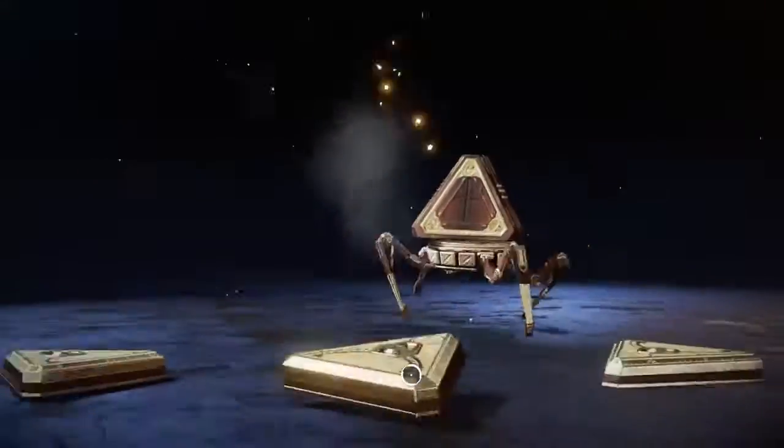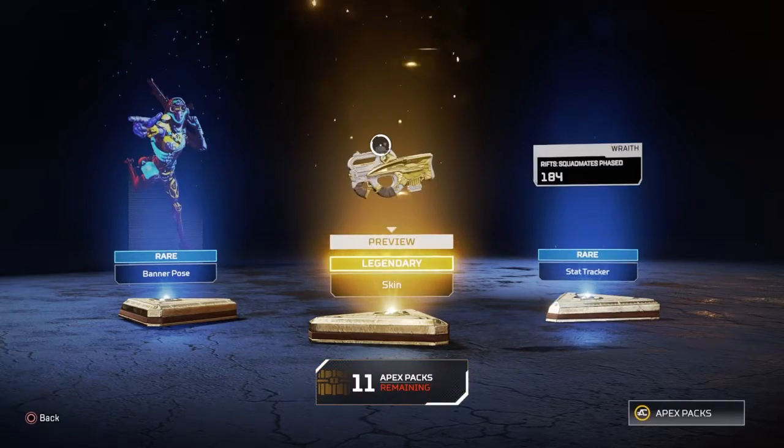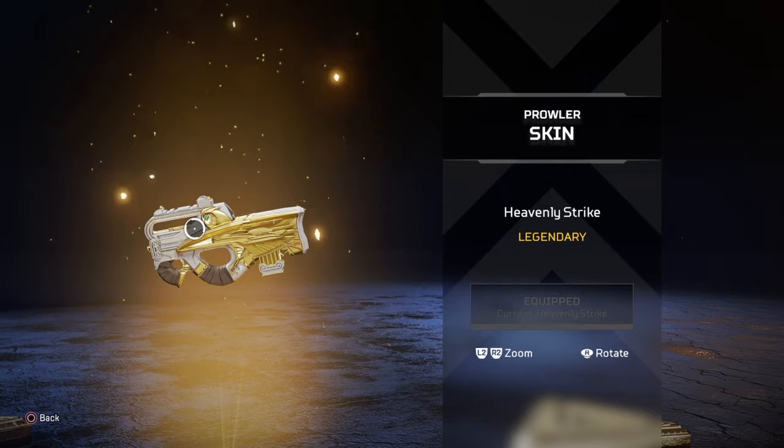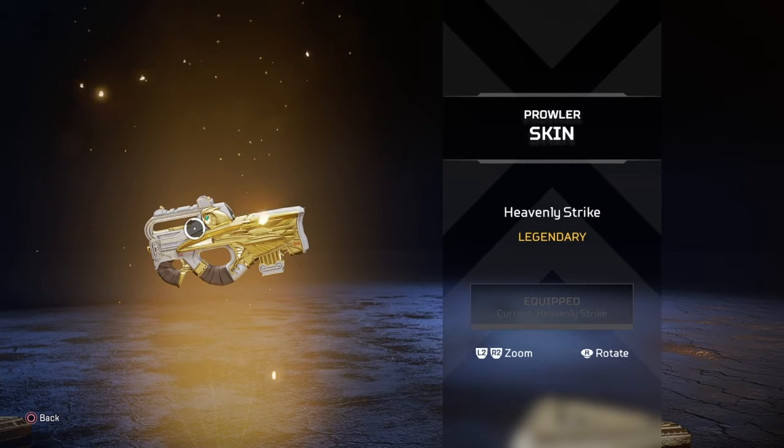Legendary — a Prowler skin, the Heavenly Strike. That looks really nice. Thank you for my mac and cheese, ma'am. I will try quieting down because the baby's gonna go take a nap. Love you, ma'am.